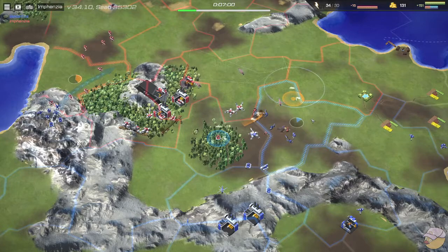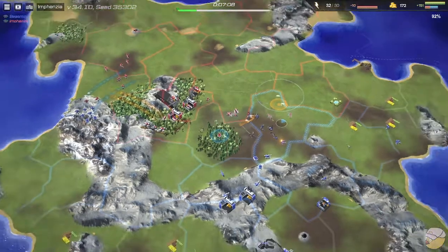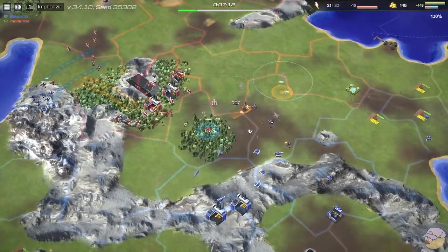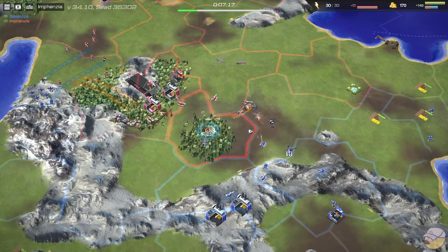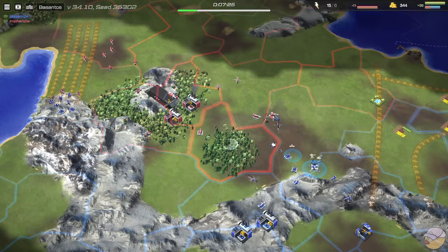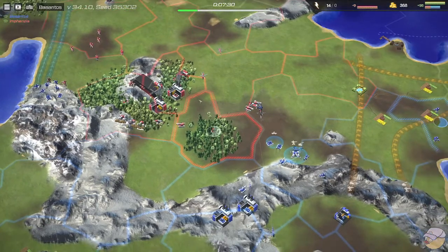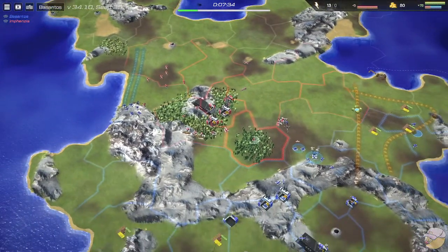It's going to depend on who gets control of the center; it looks good for Infanzia with those helicopters, but this will be a push and pull. The forest is really good to have SAMs in for both players. From Besantos's view they can see the SAM, but as helicopters approach the forest they won't be able to see it right away — that allows the SAM to get off a first hit and trade favorably.